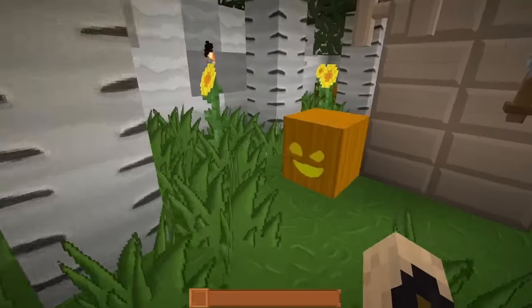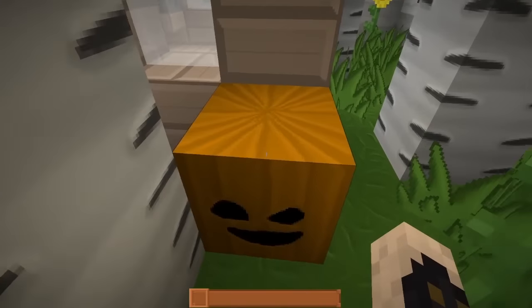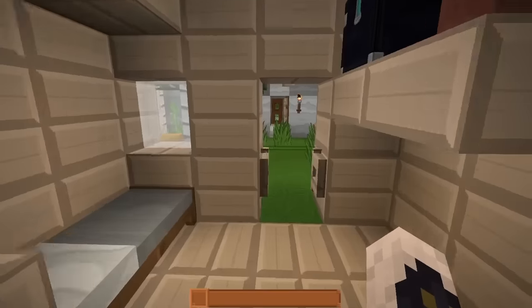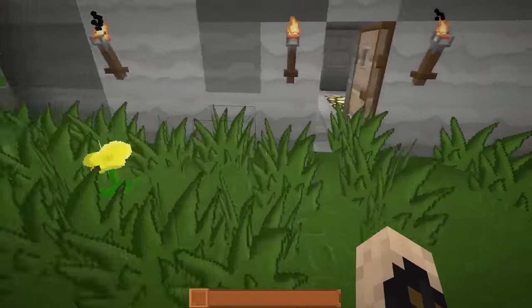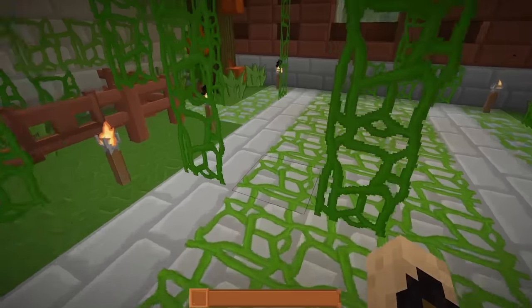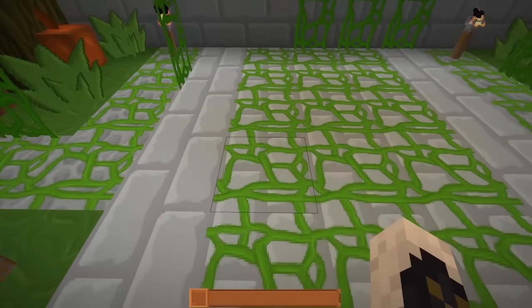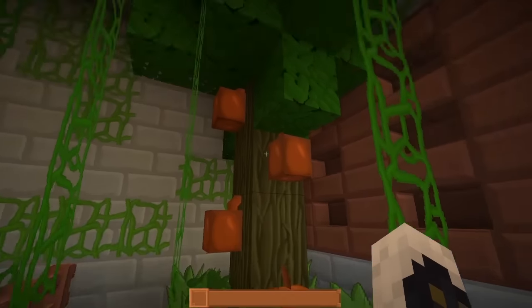We've got the birch trees and the lit-up jack-o'-lantern. The regular pumpkin has a face, so that's awesome — we're going to see if the snow golem has a face. It always makes me a little sad when the snow golem doesn't have a face. We've got some custom flowers — we'll see when we get to the flower forest whether that's complete. In the jungle area we have some mossy cobble and mossy stone, fairly nice looking, along with the vines and jungle wood in its various forms — stairs, slabs, and such.